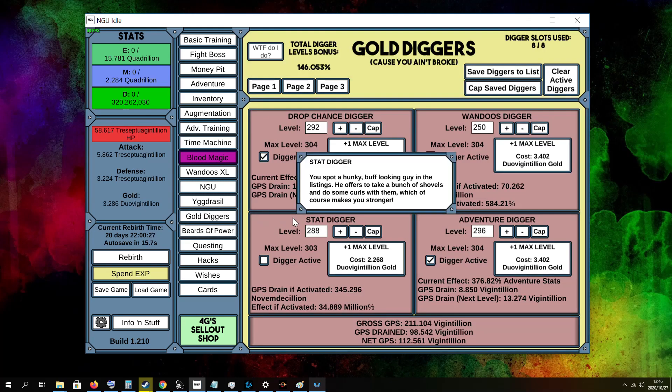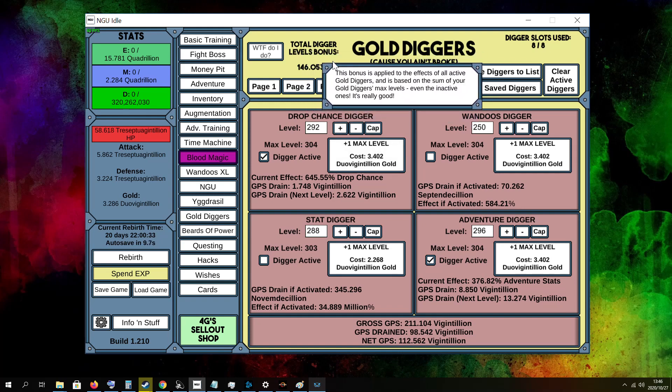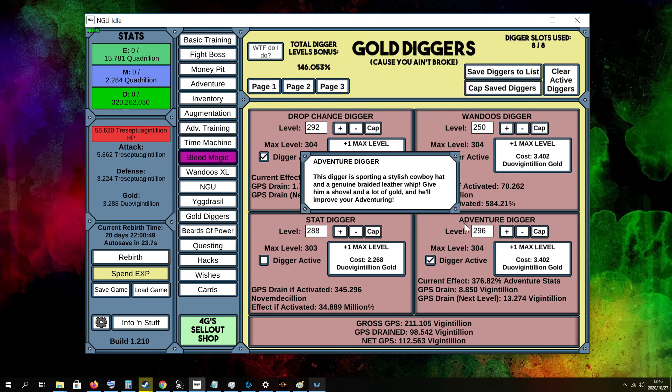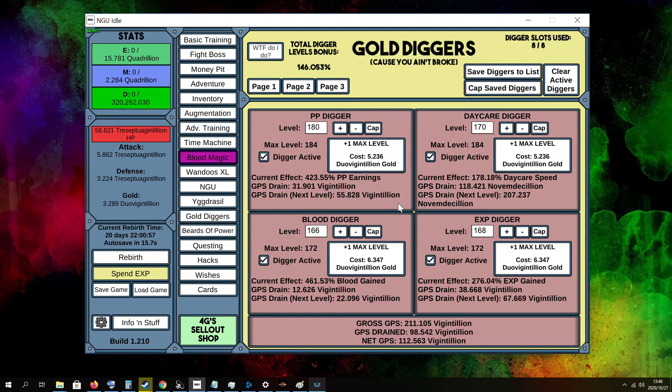Next we got the gold diggers. I'm currently on a total level bonus of 146%, and believe me I had to do quite a few levelings to get to that point. I currently have my drop chance activated, adventure stat activated, both my NGUs activated, and then everything on page 3 is activated. My PP is maxed or almost maxed out, and my XP is also almost maxed out.